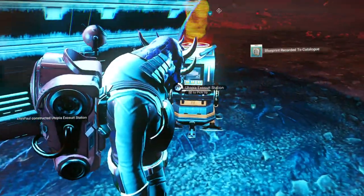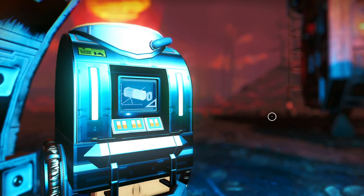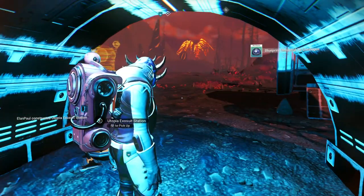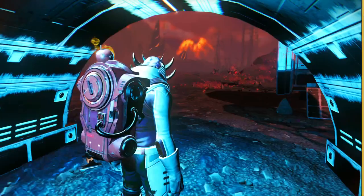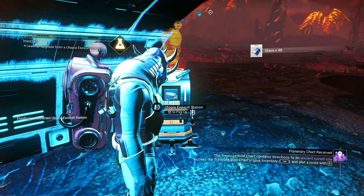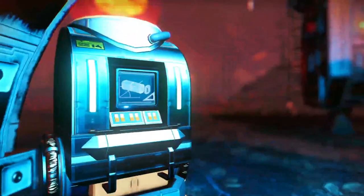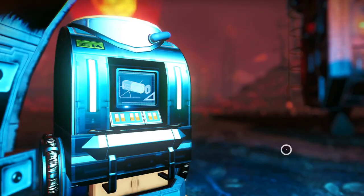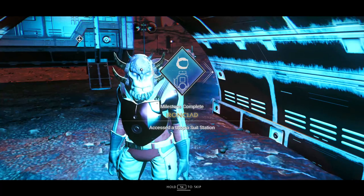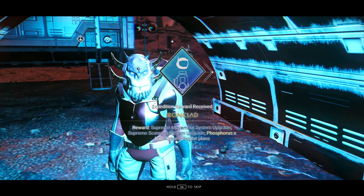Build the exosuit station and enter it. Go into it and then just exit immediately — and that's all you have to do there, and you're done. You'll see that we've now completed just about everything in the last phase except for the summit of the volcano. The storm's clearing — that's going to come in handy.